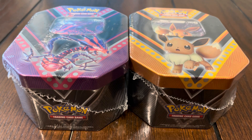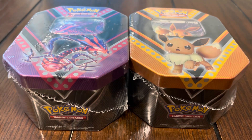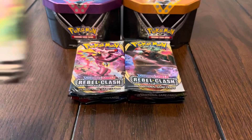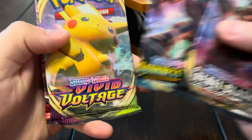Hey, what's up guys? In this video we're gonna have a pack battle. We're opening up two tins from the Black Friday deal — we got these for ten dollars each. These are the code cards, these are the promo cards, and the tins contain Rebel Clash, Darkness Ablaze, Vivid Voltage, and Battle Styles. We're gonna open them up in that exact order.